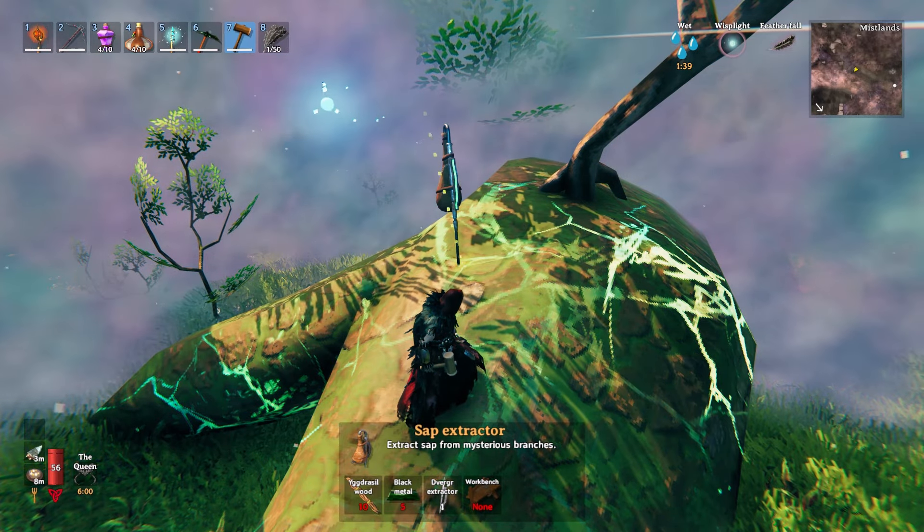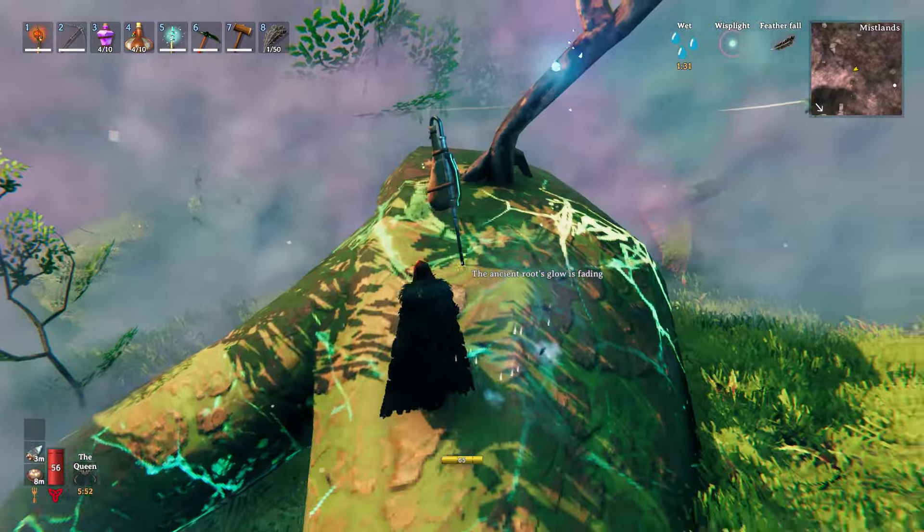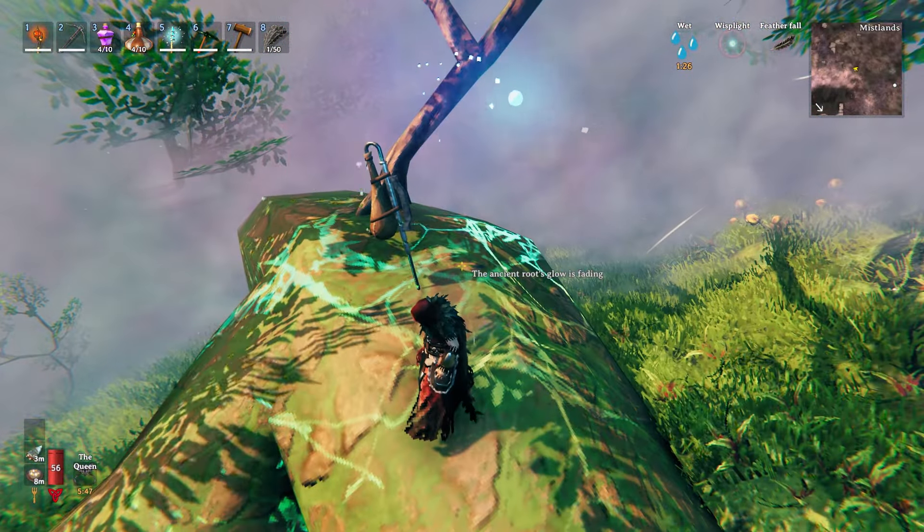Last but not least, to get the sap you need to build a sap extractor and place it on top of these big roots of yggdrasil sticking out of the ground — they look just like the big tree in the sky for reference.